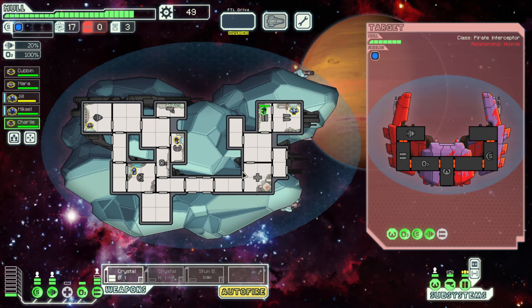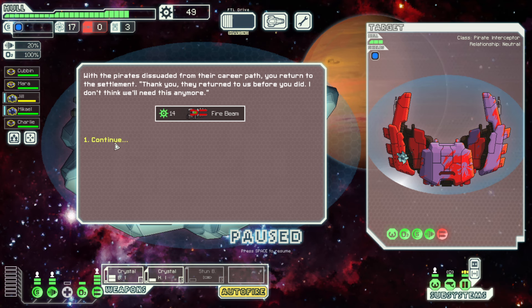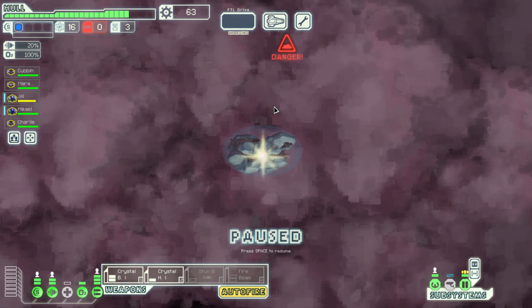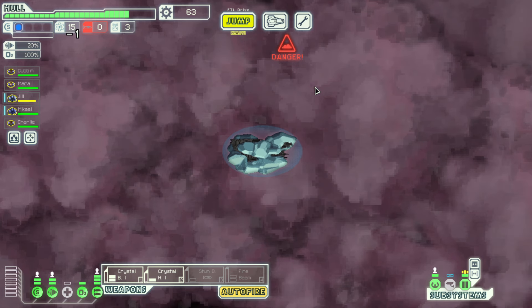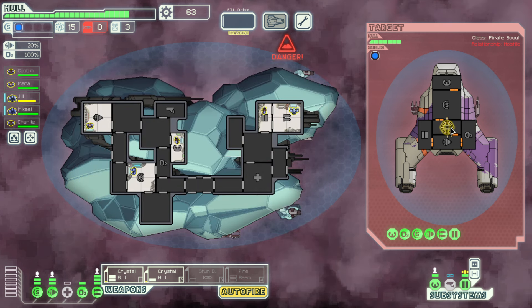The nice thing about having two weapons is we're going to train up our weapon guy fairly fast. I let them live and got a fire beam. Probably a sell — I don't think we're going for war crime tactics in this one. I like the fire beam — well, I like the idea of the fire beam more than I actually like the fire beam, because it should be better than it is in my mind.